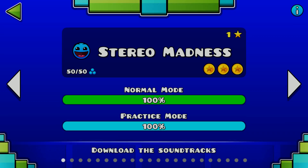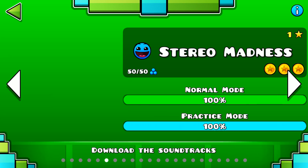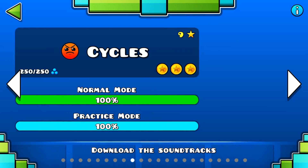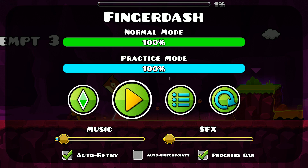If you spam the spacebar on the title screen and then stop when you see levels, as you scroll through the levels, multiple copies of Stereo Madness will be in place of some other levels. This also works with other main levels by spamming escape and space.